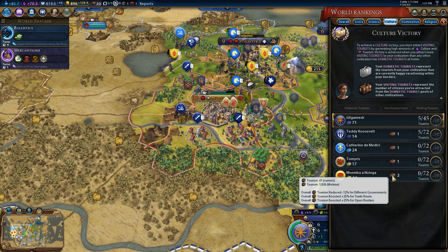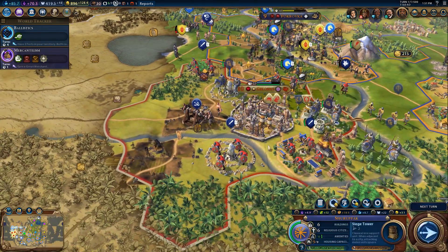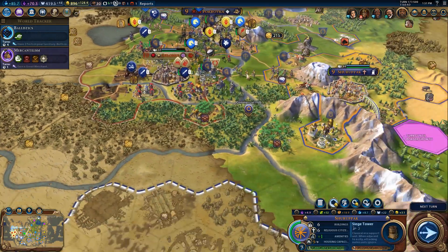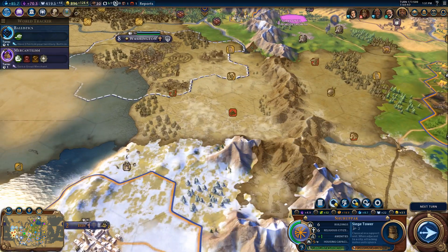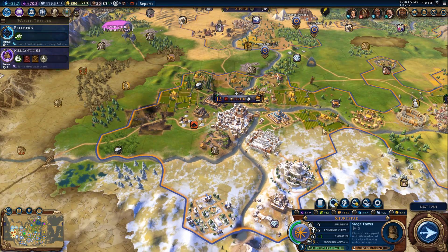41 tourism is enough to get 2 tourists, but 40 is not — literally a difference of 1. We also have different bonuses. Slightly less penalty for the different governments. Apparently Catherine's government is more different from mine than Mvemba's — whatever that means. Just make things that produce tourism, that's the best I can do. I really wish they could be a little more clear how these calculations work. Somebody needs to make a guide and do the math, because I'm not seeing it.